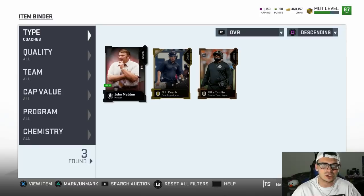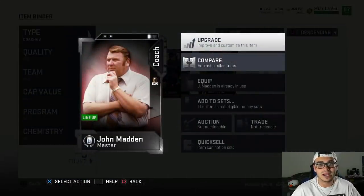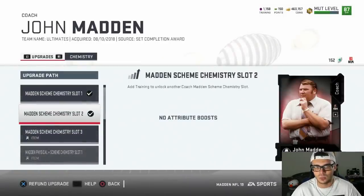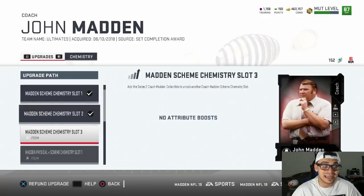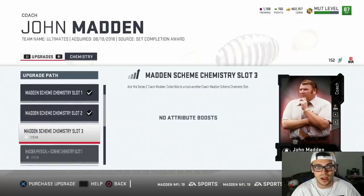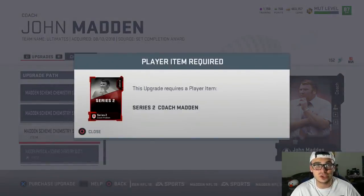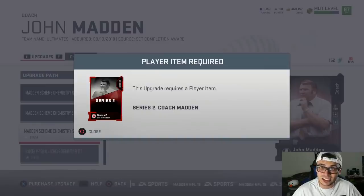As you can see right here, there's my John Madden. He has one chemistry on him and it's pass defense chemistry — I'll show you what that upgrades in a second. Madden scheme chemistry slots one and two are unlocked, but then it says Madden scheme chemistry three. So if I want to equip a third chemistry on him, that requires a series two coach Madden.